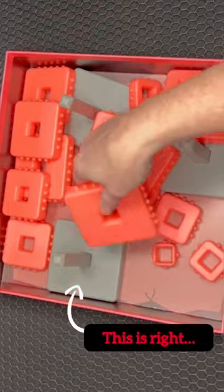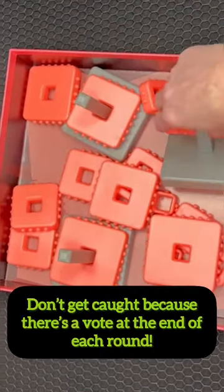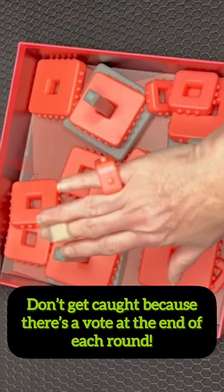The people on the good team are going to score based on how many of the towers are correctly completed. The people on the bad team score based on how many are not. But you have to be sly, without getting caught — that's crucial.